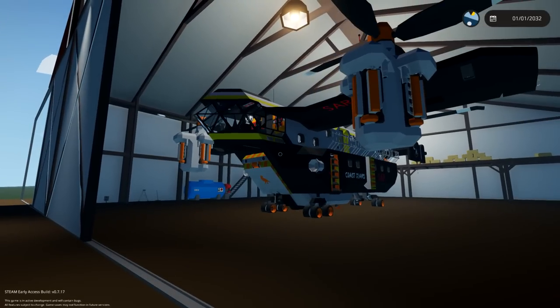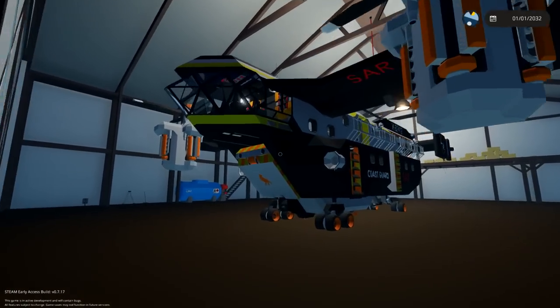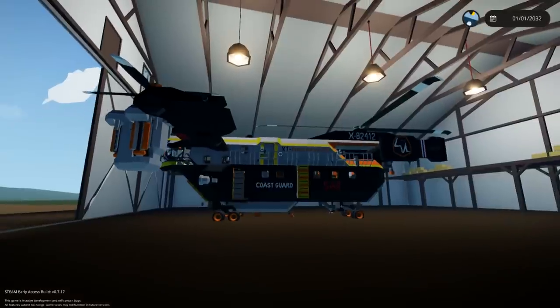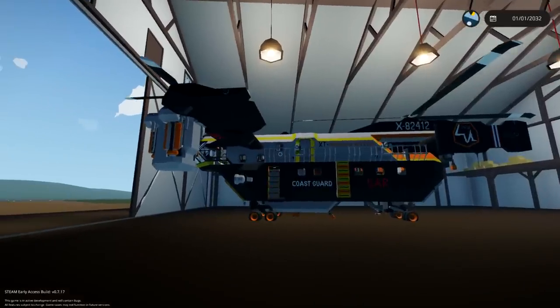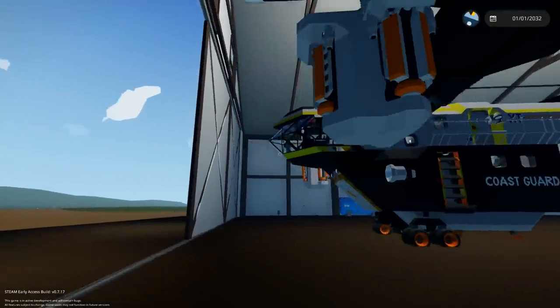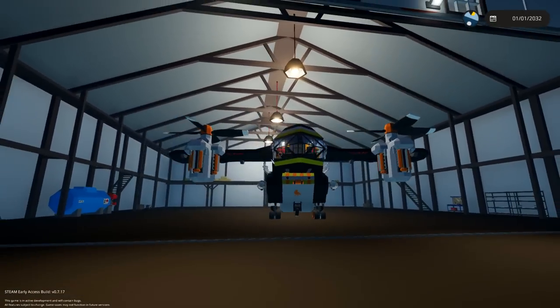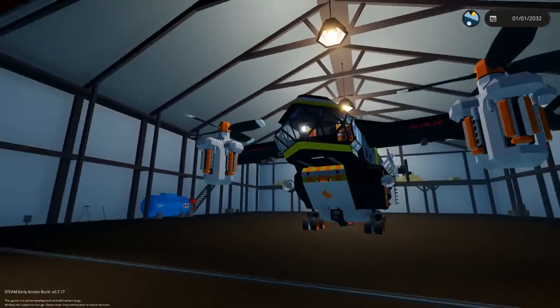And there she is! There's the Rugged Raven right there! It is a giant tilt-rotor helicopter, coast guard and rescue, multi-purpose! The one thing I would say about this thing is it looks quite ugly — only from the colours though, I think. Maybe the whole thing just looks ugly. I bet it's useful, though, so that's good.